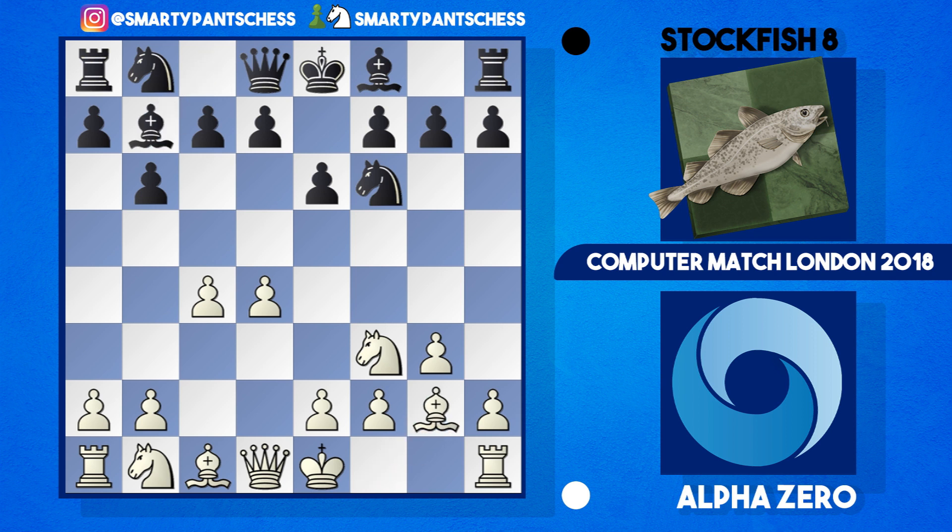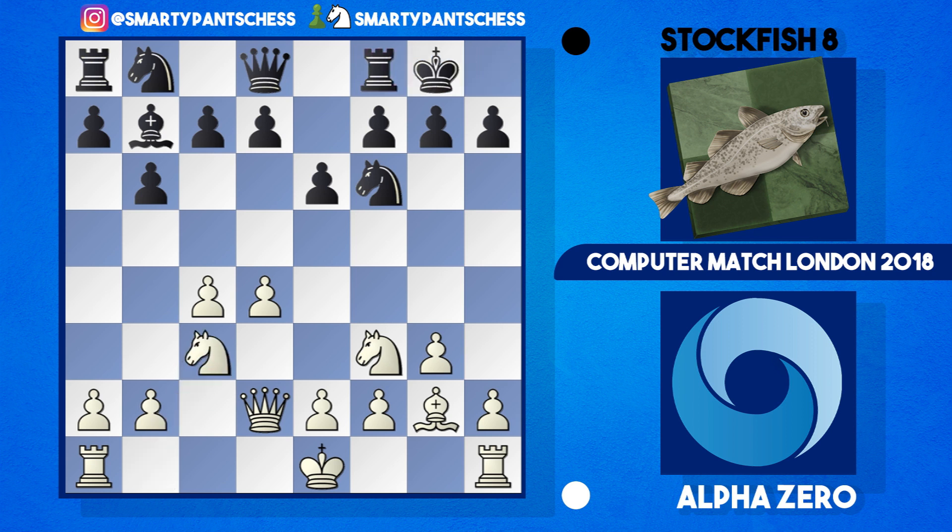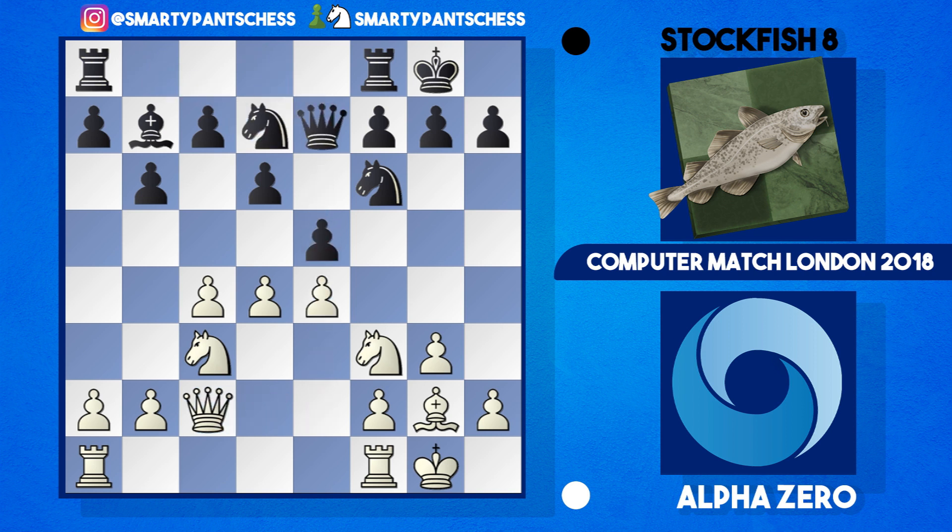Both sides fianchetto their bishops and Stockfish hits in with bishop b4 check, and white blocks it with bishop to d2. Now black can take here if they wish — bishop takes d2 has been played in many games. White usually takes, black castles, then Nc3, and the typical moves are d6, castles, knight bd7, queen c2, then queen e7, followed by e4, e5, d5, a5, and a3. We get into a strategic game where black's trying to place their knight on c5 and white's idea is to hit it with b4. Black may also play h6 followed by knight h7, while white aims to advance pawns on the queenside and infiltrate black's position.